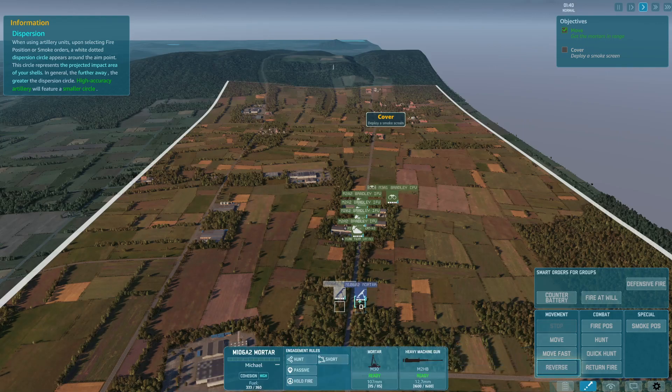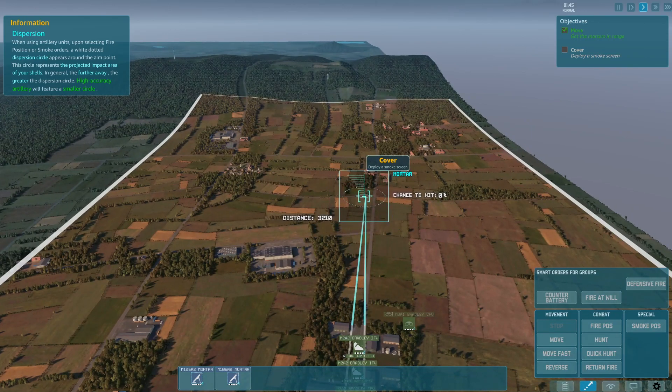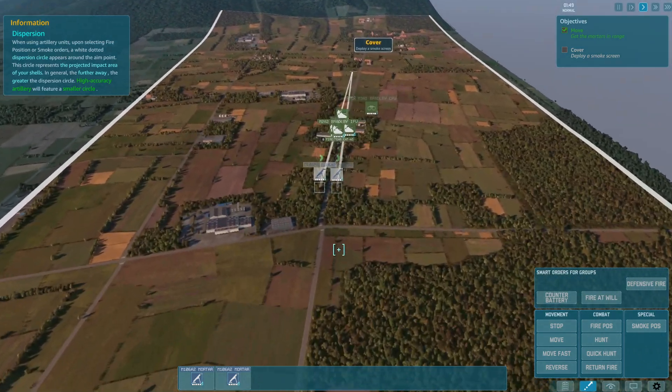The keybind is B but I have it on F because I use it a lot. I'll place smoke here — maybe three smokes. Let's see how it works.